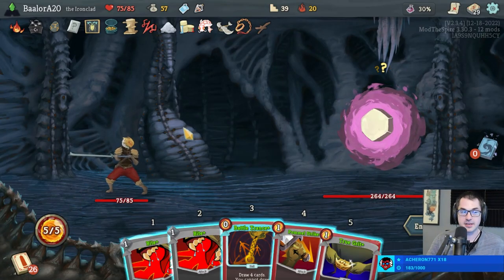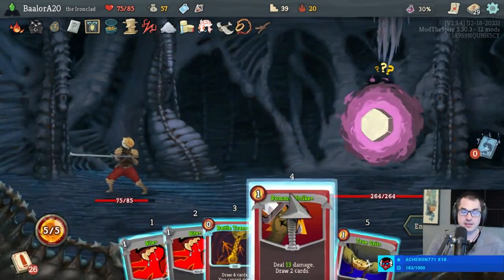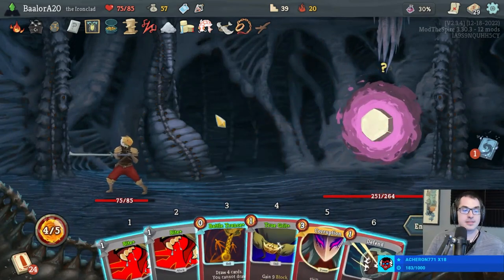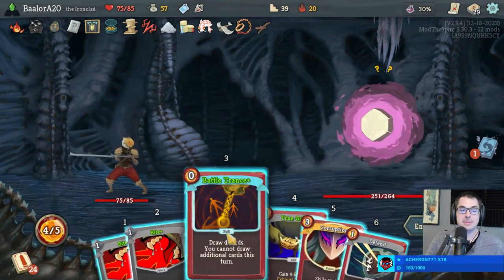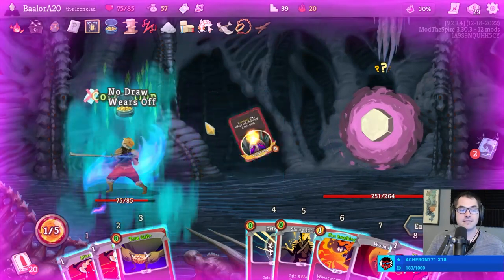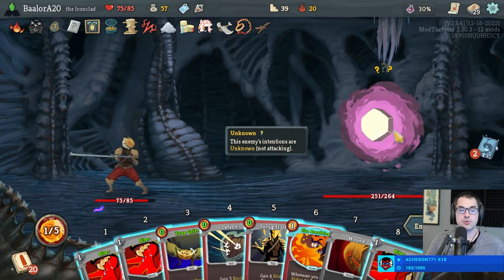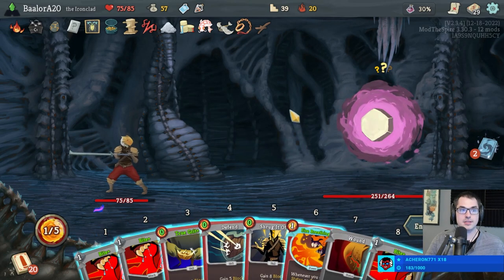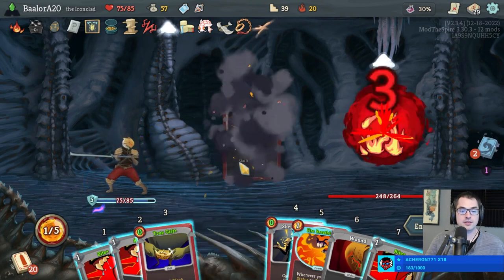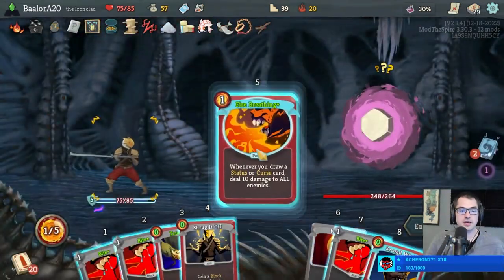Let's fight Hexaghost with 75 hit points — wait, why am I doing this? I regret my choices deeply. Let's see — 72 is a threshold, playing Bite will not change things. Better to play Fire Breathing though.